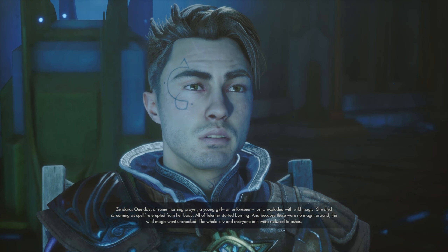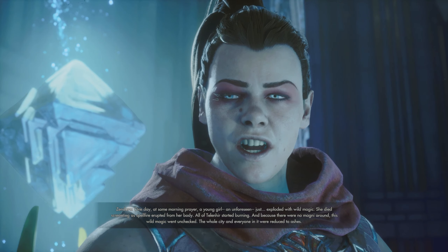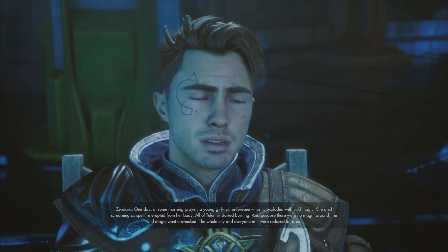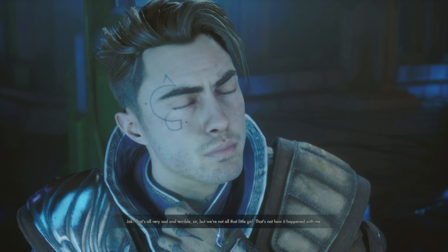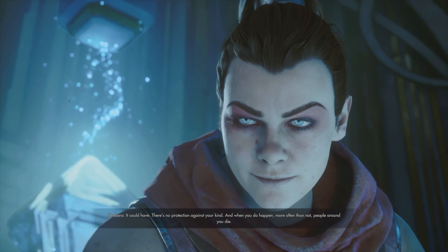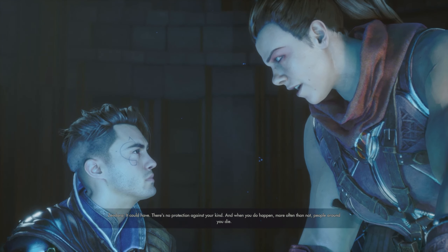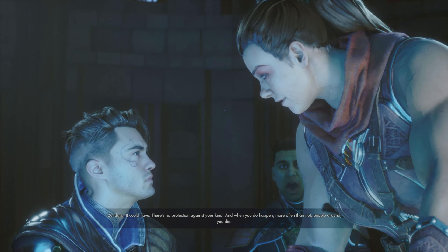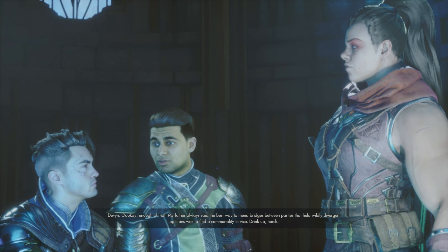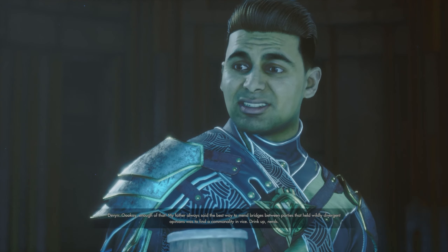'I am not going to age well. So tell me sir - when did you say to yourself, hey bigotry, it's not really so bad?' 'Telanir was a small city in Calthus. The priests there believed the Lightless were given a divine role by the Pentasod and they didn't allow Magni within their walls. One day at morning prayer a young Unforeseen girl just exploded with wild magic - she died screaming as spellfire erupted from her body. All of Telanir started burning and because there were no Magni around, this wild magic went unchecked. The whole city and everyone in it were reduced to ashes.'